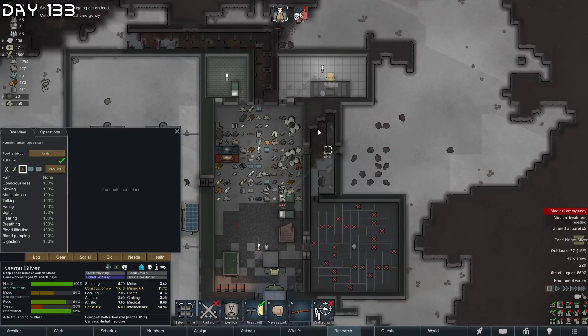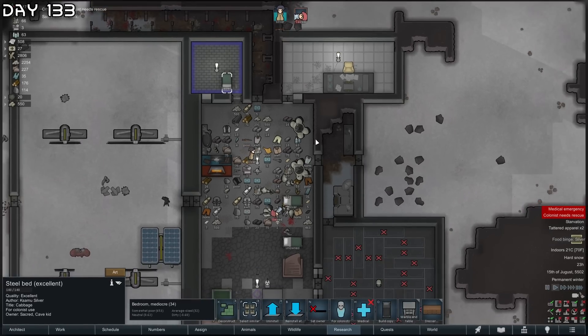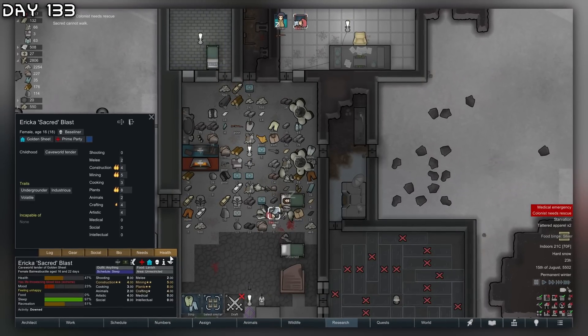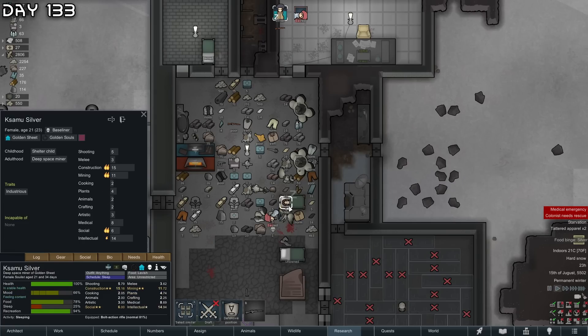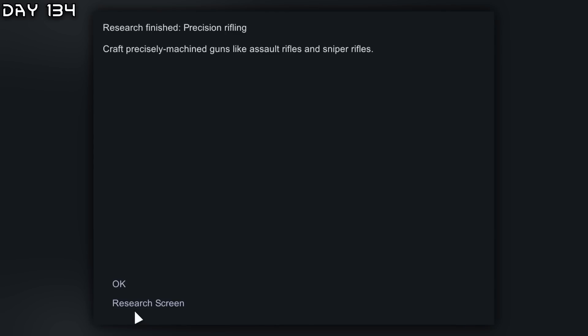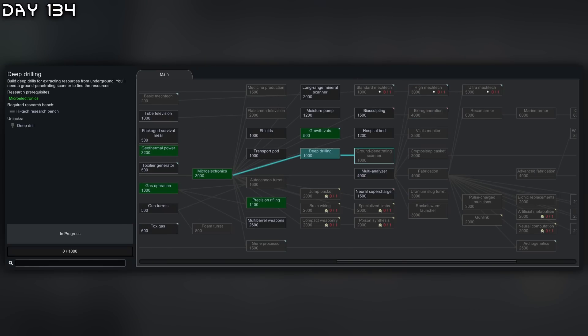Silver has a food binge. She almost let the new recruit bleed out. Welcome aboard Sacred. I'm just going to toss her into a growth vat after converting her because she's only 16, and global work speed here is at about nine percent — so we need to grow her. Going to place down a growth vat. Precision rifling done, going for multi-analyzer, maybe deep drilling first.